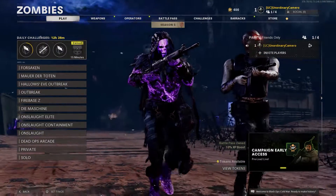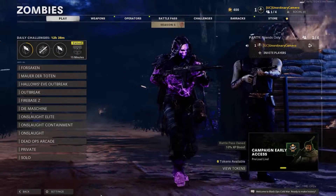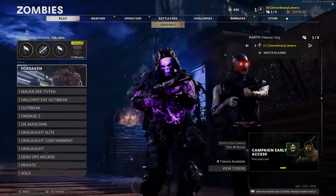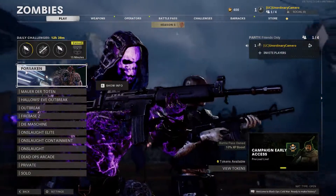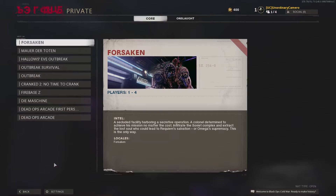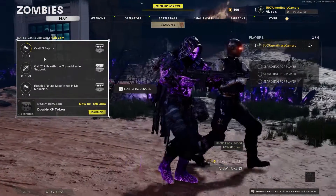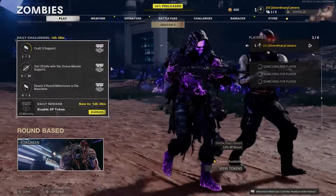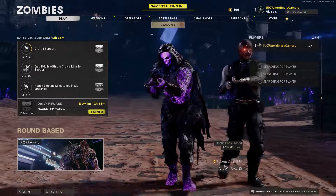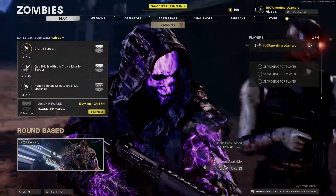Welcome back to Cold War. Today I'm going to be showing you a trick or glitch that I know still works on this date right now on Halloween. Halloween is going to be over soon, so I'm going to show you guys a glitch for Forsaken. I'm going to show you right now. I had nine tokens but used them, so let me teach you guys how to do this glitch.